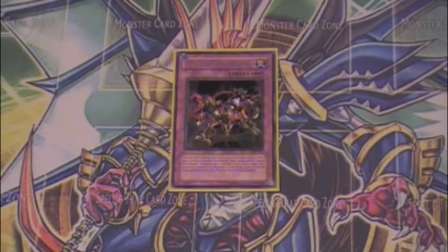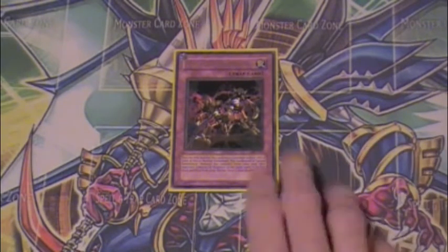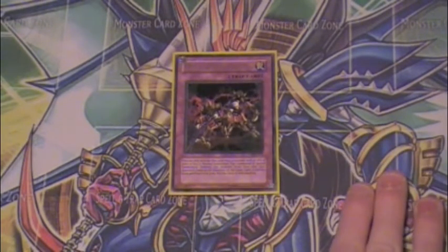It used to be able to hit Swap Frog and Treeborn Frog, but now Frogs are completely fine if you remove their stuff — they just summon Ronintoadin and return it back to the field and they're good. So this card is not as good against Frogs anymore at all.